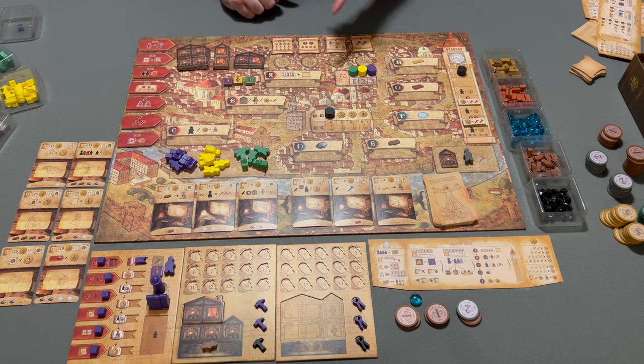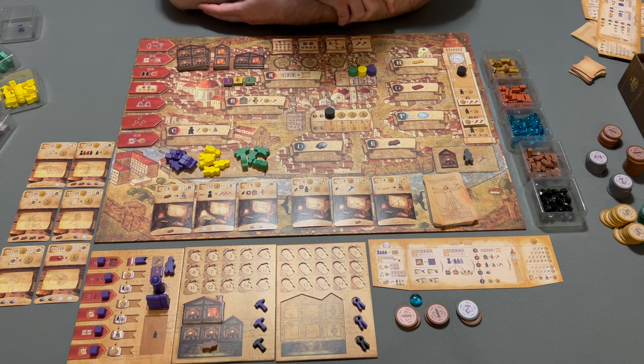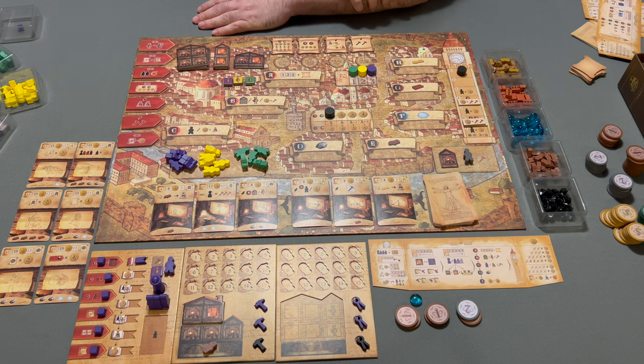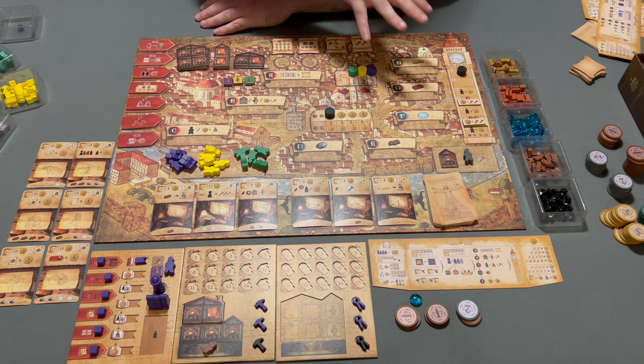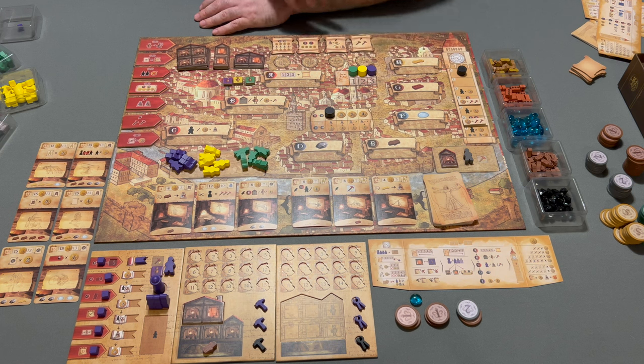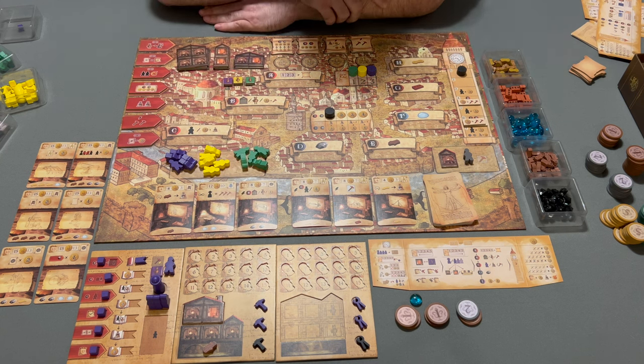So in reverse turn order, each player is going to be declaring which inventions their workshop is going to be working on. After all players have done that, we play the round proper in forward turn order — in this case starting with green and ending with purple. There are multiple locations where your workers — your master and apprentices — can be placed: the spaces on the central board, A through H (or I in the four- or five-player game), or in your workshop to perform work toward an invention.